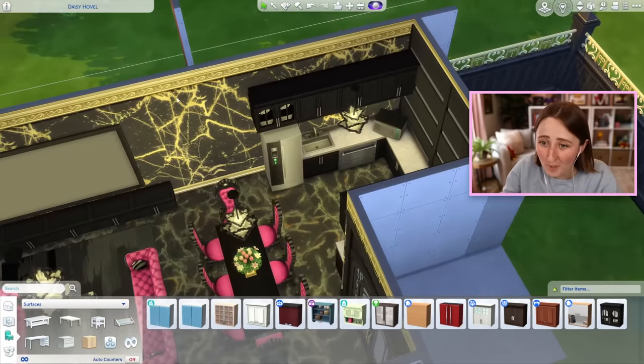239,000 — oh my God. 23,900 would be too much to pay for this house. 239? I think it's rare that I build houses that cost more than 100,000. When I do a fully furnished, finished house, they usually cost less than 100k or around 100k depending on the size. For this thing to cost 239 and it's one bedroom — that is absurd! And it's ugly!